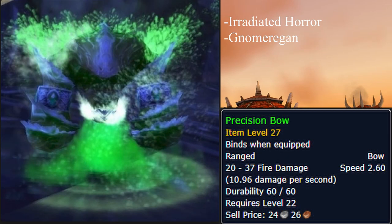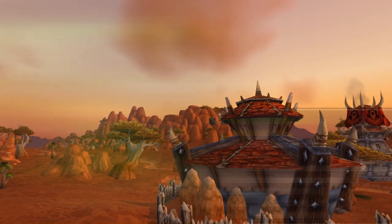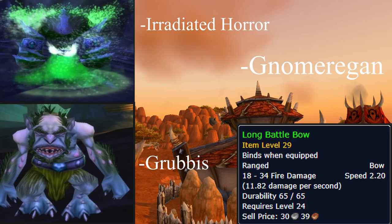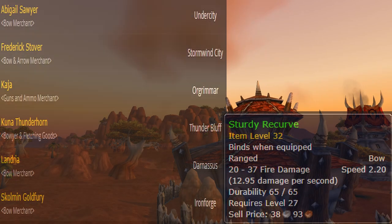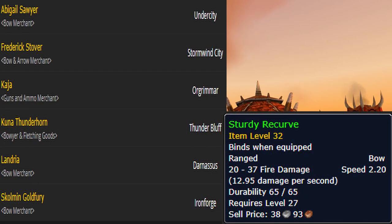The Precision Bow is dropped from Irradiated Horrors in the dungeon Gnomeregan. The Long Battle Bow is also acquired from Gnomeregan, from the boss Grubus or the mobs Irradiated Horrors. The Sturdy Recurve Bow can be picked up at a main city from one of the following bow merchants.